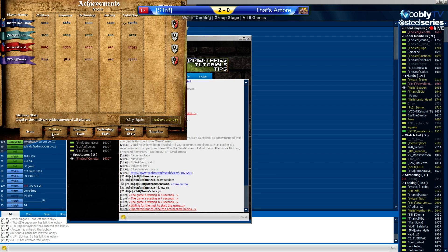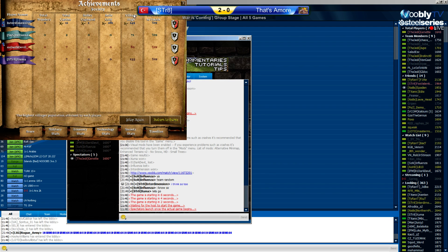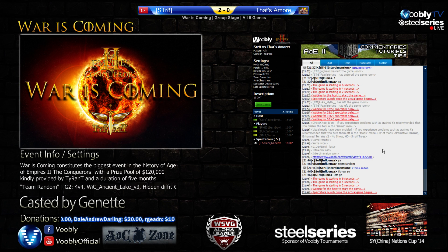Going through the achievements quickly — shouldn't be anything surprising. Xuma was sending 8000 resources, Influenza was sending 5500 — small difference there. Villager high: 149 and 135. So, again, this is a mini best of three — one team has to win two deathmatch games to get one point on the scoreboard.